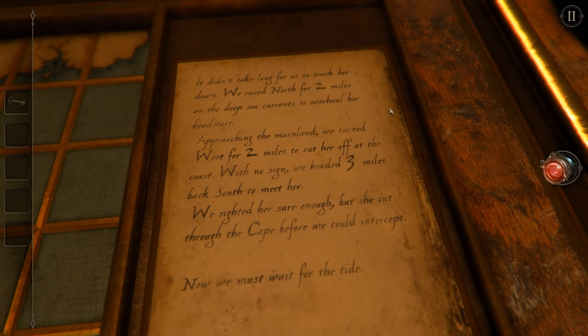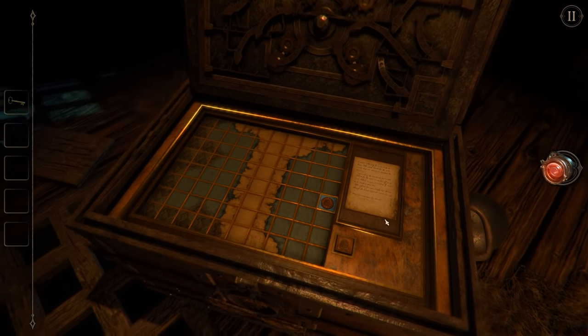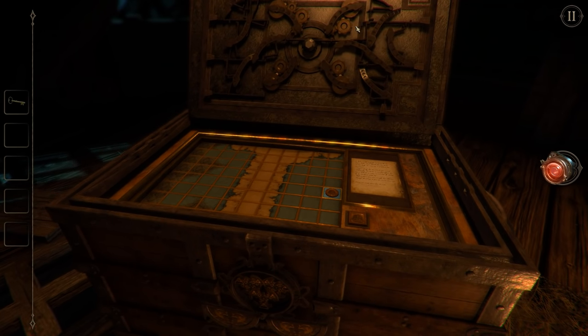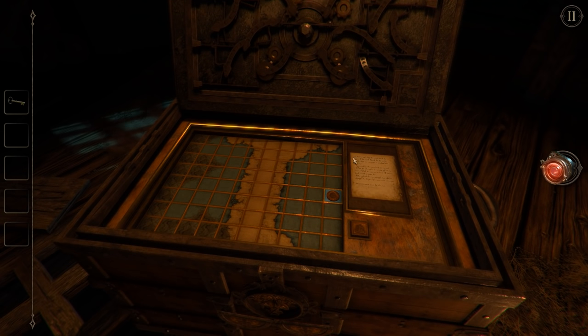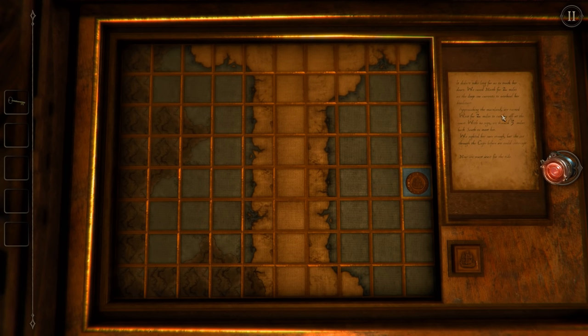'It didn't take long for us to track her down. We raced north for two miles on the deep sea currents to overhaul her head start. Approaching the mainland, we turned west for two miles to cut her off at the coast. With no sign, we headed three miles back south to meet her. We sighted her, sure enough, but she kept through the cape before we could intercept. Now we must wait for the tide.' And that looks pretty normal. Are we done with that? I suppose that was the inner workings of the last lid. So what did it say? We raced north for two miles - I presume each of these are like a mile long.